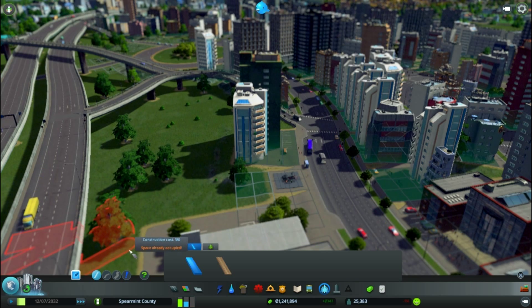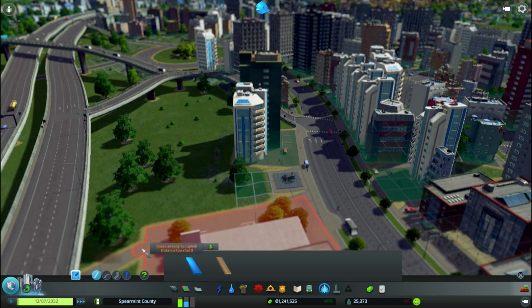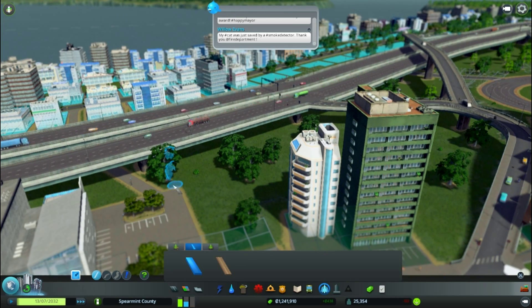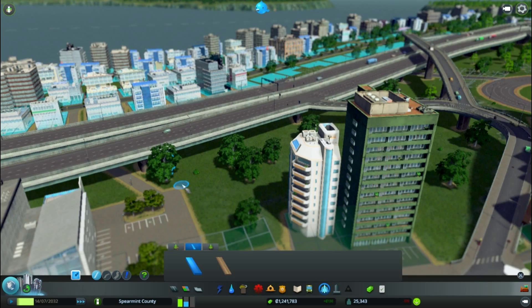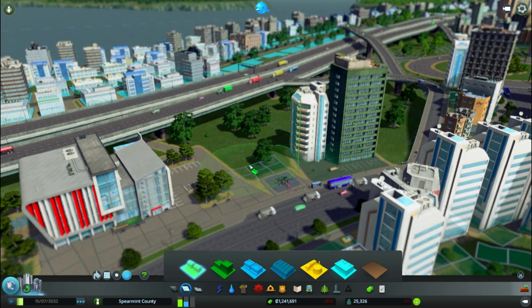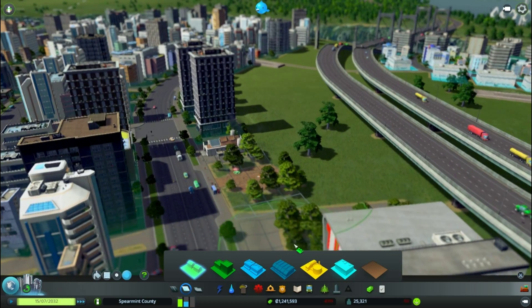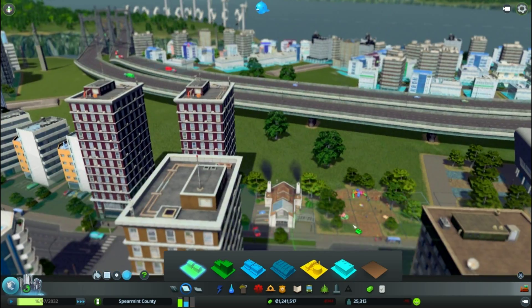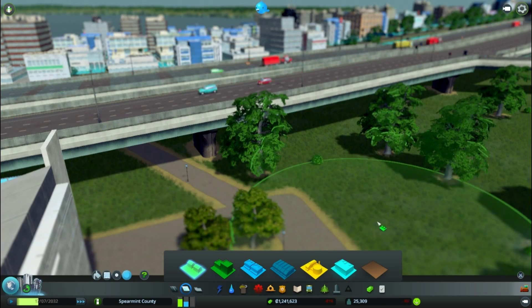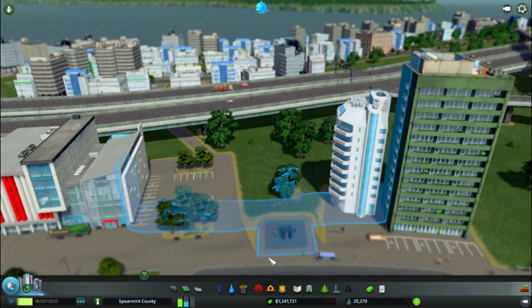This path can hopefully join on — maybe it can't, I think it has. So hopefully people can get to university for all their lectures and stuff quite easily. I can unzone that area; it doesn't need to be like that. And probably unzone all the other area around. I think we're good to go. Okay, we've got a university. The path is probably not going to be used ever again.